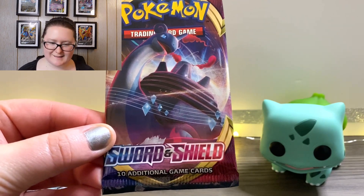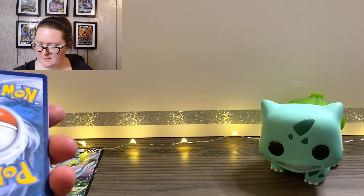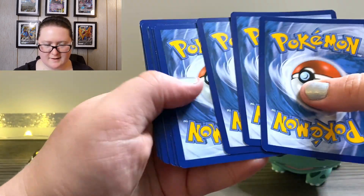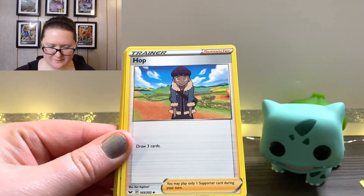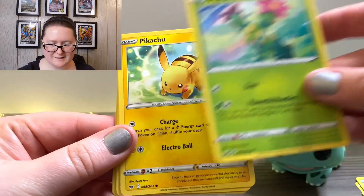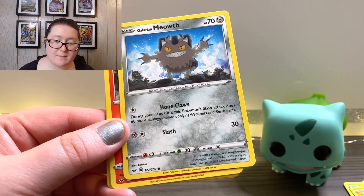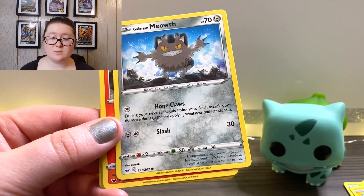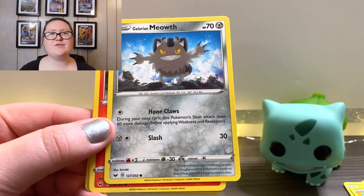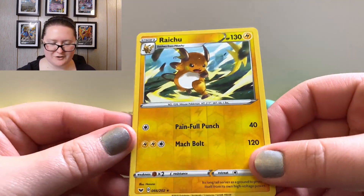I'm going to start with this Sword and Shield pack and see what we get inside. There's our online code going to the side. Four cards from the back, we have a Water Energy card, Psyduck, Hoppip, Dotler, Maractus, Pikachu, next one — Galarian Meowth. I feel like every one that I accidentally skip is always Galarian Meowth, and I'm always a little upset about it. Not that it's bad or anything, but I have so many of them. Next we have Sizzlipede, a Wooloo, a Reverse Holographic Raichu, and a Grapploct.